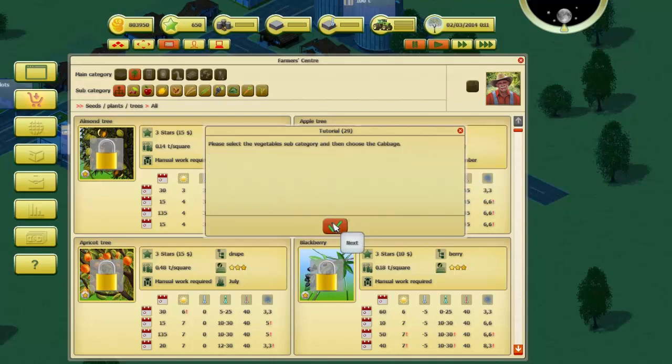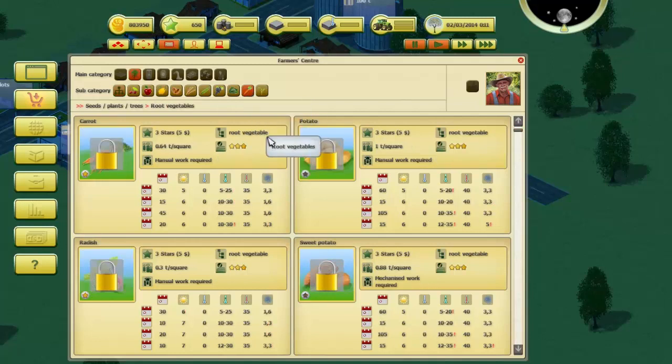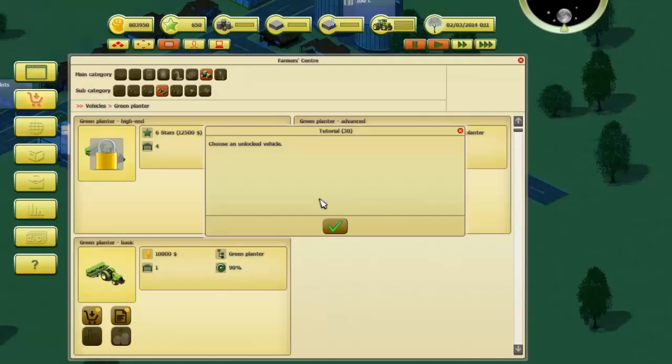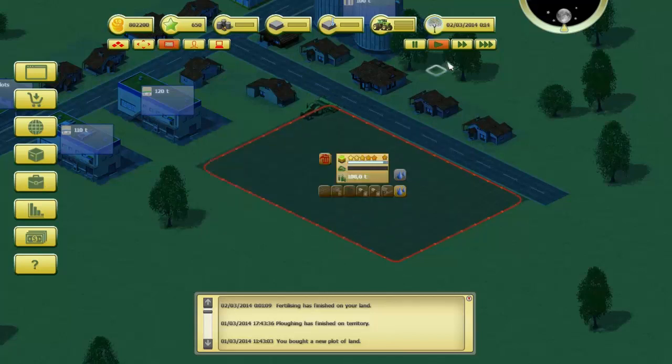Please select the vegetable subcategory and choose cabbage. There we go — vegetables, and cabbage. Buy the cabbage for 750. Fully preferred for growing, estimated yield 100 percent. Best gain per square, organic manual work required. Let's buy this. Choose an unlocked vehicle — planter basic — rent it. Speed up the time while it's doing that.